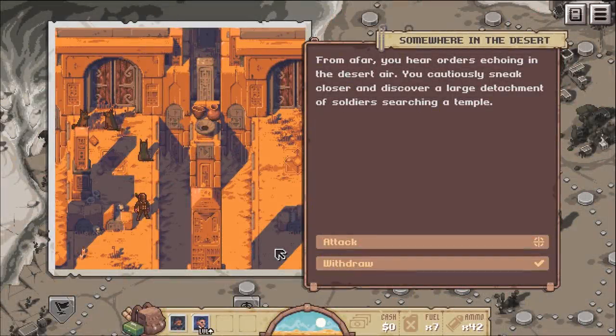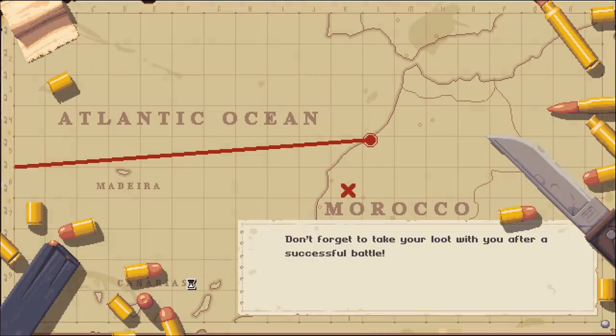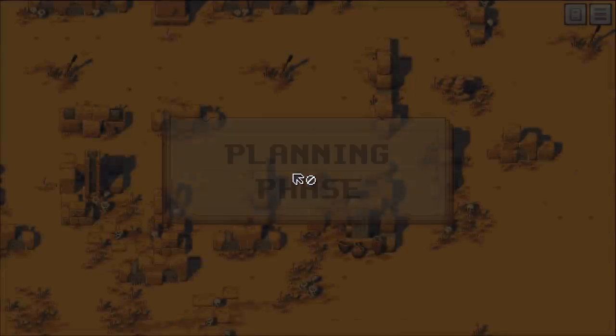From afar, you hear orders echoing in the desert air. You consciously sneak closer and discover a large detachment of soldiers searching a temple. Fight! I will fight everything. Oh, was there actually a level up button? I must have missed it completely.